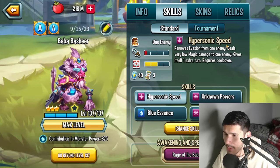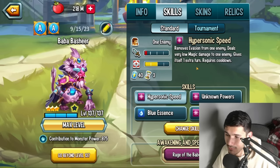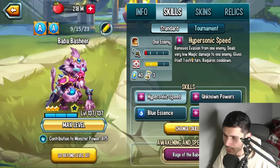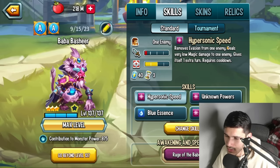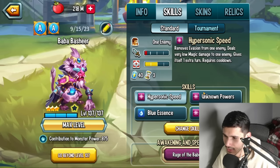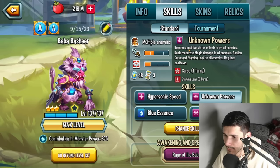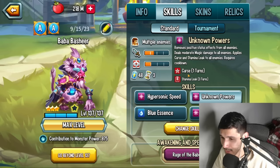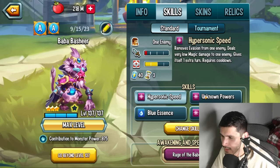Hypersonic Speed removes evasion from one enemy, deals very low magic damage to one enemy, and gives one extra turn to itself. That's not bad — especially against monsters like Elvira with evasion. Unknown Powers removes runes, holds, or sizes from all enemies, deals moderate magic damage to all enemies, and applies curse and stamina leak to all enemies. I like an AOE PR on an ancestral monster — that's cool.